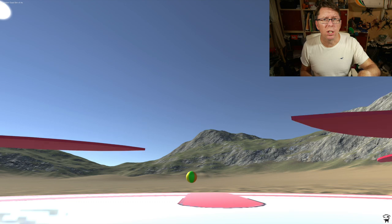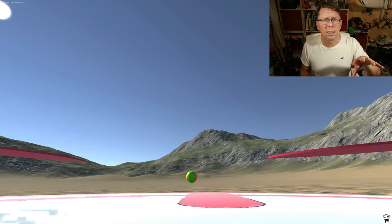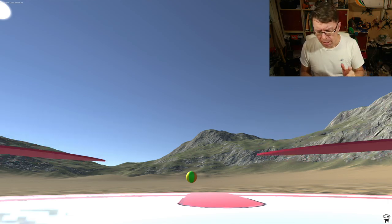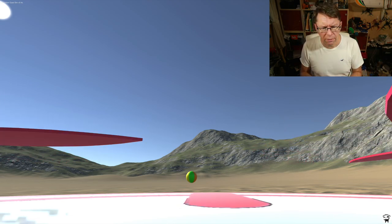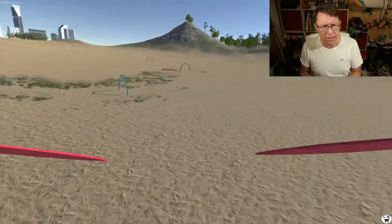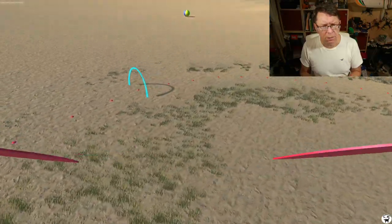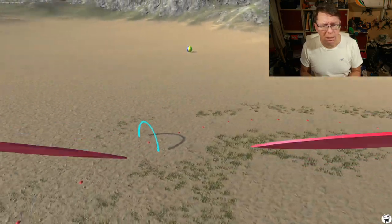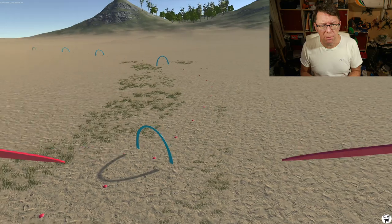Here we are in the new version of the sim — this is 0.4 alpha, which I'll be releasing at the end of this video. You can see if we now orbit this hoop the shadow is nice and still, and you'll also notice that the hoop doesn't jerk about like it was before.